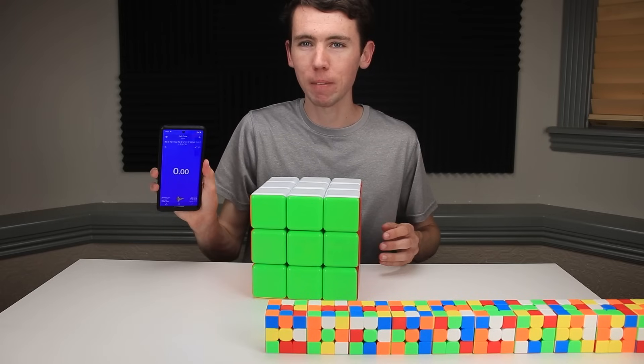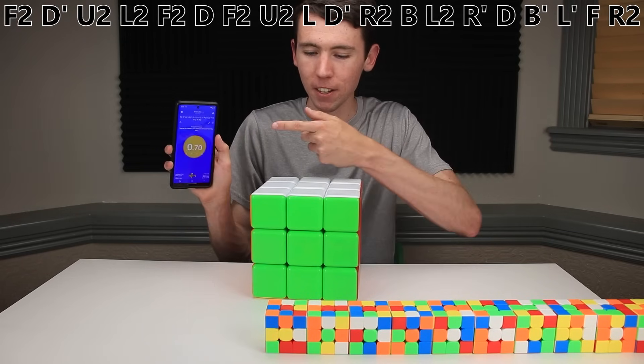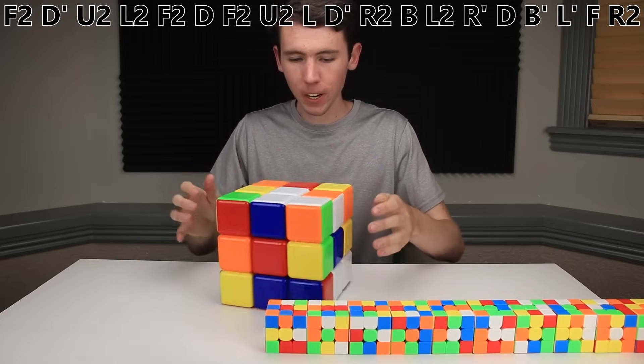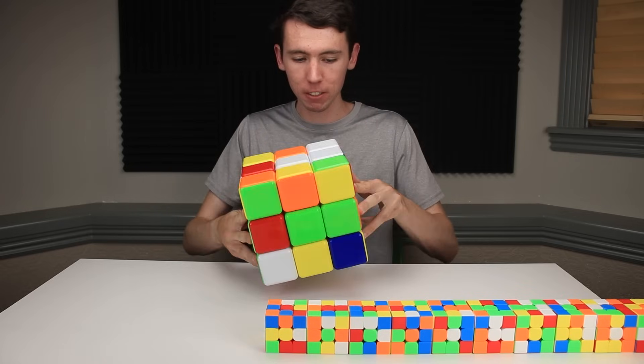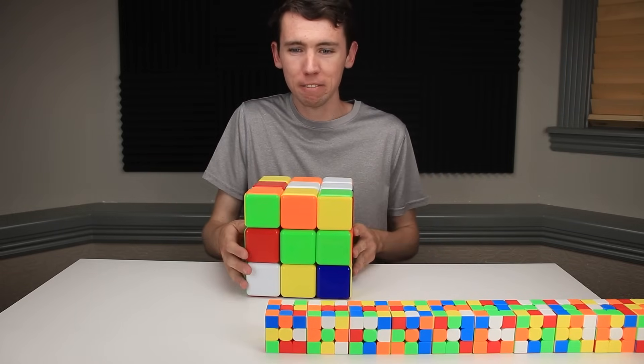I'm going to open up the Cubing Timer app on my phone, start and stop the timer to generate a brand new random scramble, and use that to scramble up this cube. And there we go. I'm going to do absolutely zero planning in advance — just look at the cube and figure out my first few turns. We're going to do Yellow Cross just for fun. Hopefully that pays off.